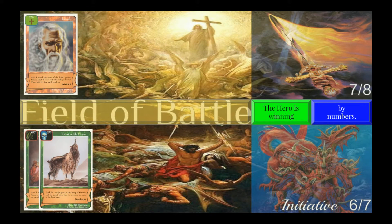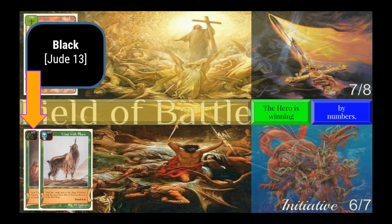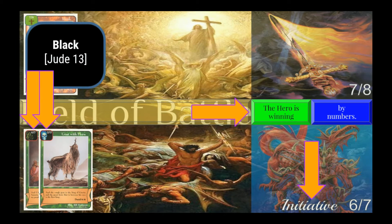Evil characters can use evil enhancements of matching brigade from their owner's hand to help them block heroes. When the battle is over, all evil enhancements are used up and put in the discard pile. The color in the icon box tells you what brigade a character or enhancement belongs to. There are seven evil brigades: black, brown, crimson, gold, gray, orange, and pale green. Prophets of Samaria is a black evil character and is losing the battle, so he has initiative to play Goat with Horn, which is a black evil enhancement.